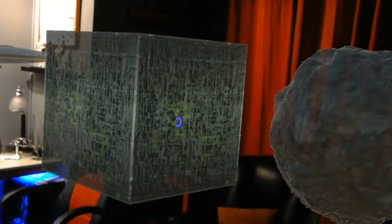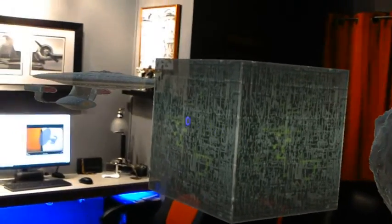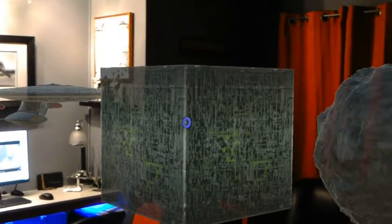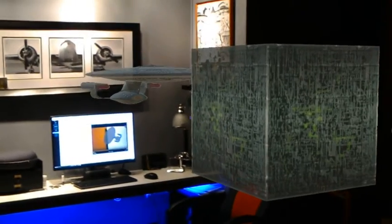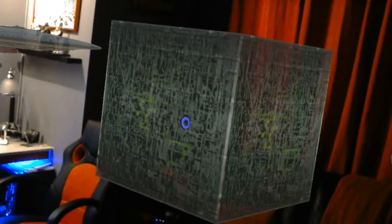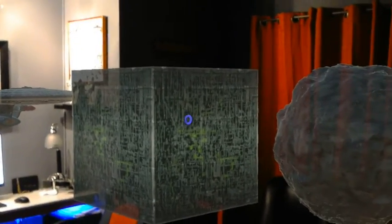When you have complex models, they can be rather taxing, and this is something I didn't know. We saw this in RoboRaid and Young Conquer, where they pre-scan the room or the environment that you're going to play in, and then they stop the scanning. I've learned how to do that, and basically pre-scanning the room means the gameplay is a lot improved.